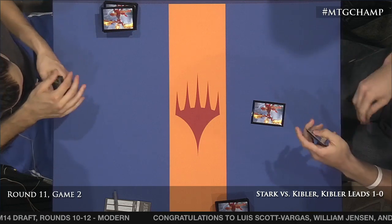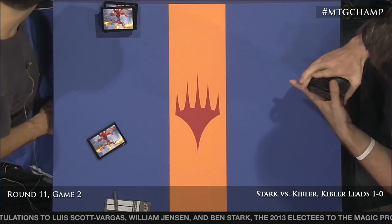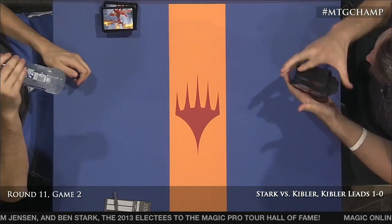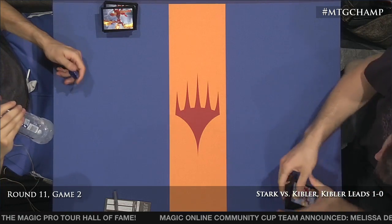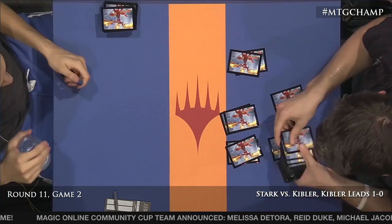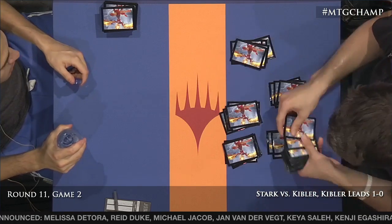Stanislav Cifka has come back in game two to tie up his match with Yuya Watanabe. We're on the draw — Ben is happy with his opening hand. Kibler is not — he says the hand he kept last time was actually pretty bad, mentioning he was on six with Vial, Wildwood, and a little bit of disruption. Kibler is going to go down to six, and being on the draw is not quite as bad for going to six.